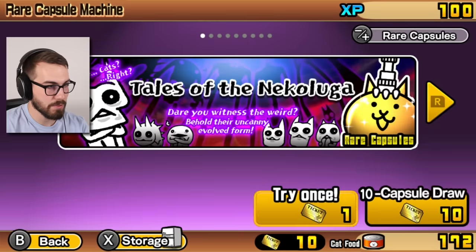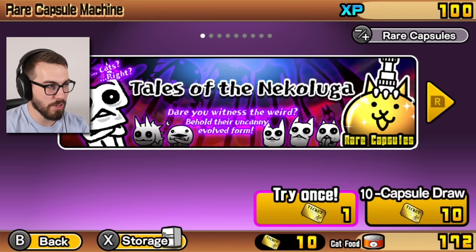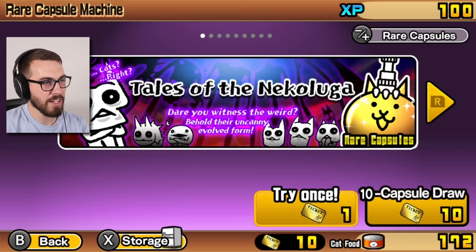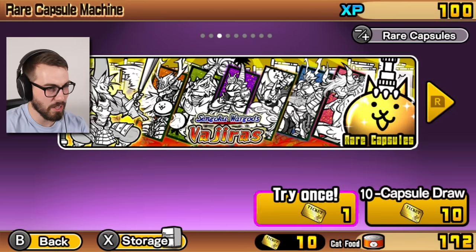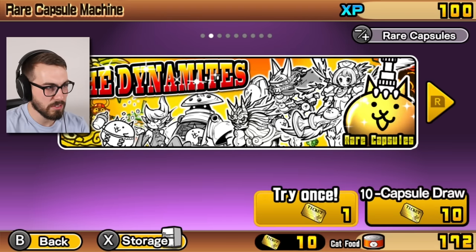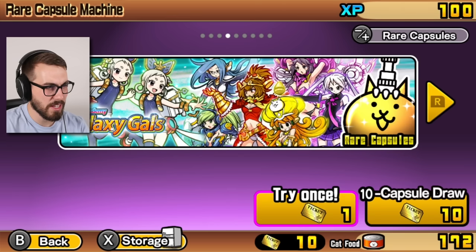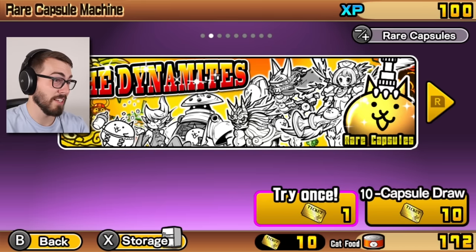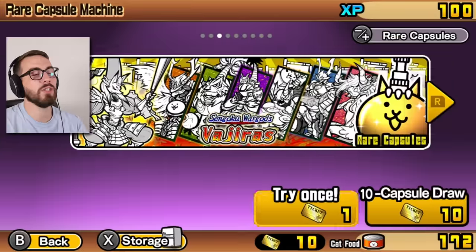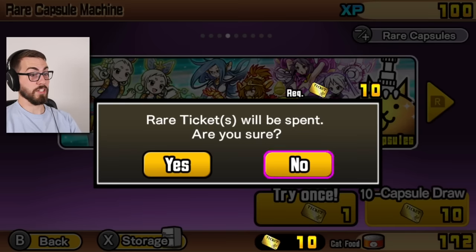And now the rare capsules. I don't know what to do here - I don't know who I want to get. I like the idea of getting more Nico Lugas, but I already have the one, I can always just try again later. I don't think I want to even do a 10 draw. I could maybe get Kai from this - Kai would come in handy. I like these guys a lot too, we got Yukumori in here. There's a lot of really great cats, this is a great set. I'm gonna go for the gals, and not because they're women but because I want Kai - because I love Kai.